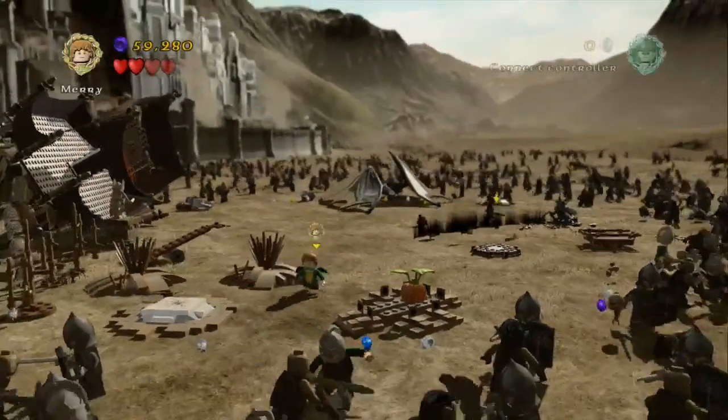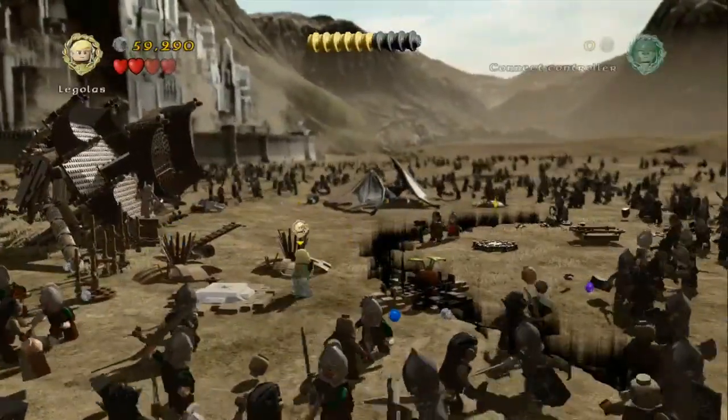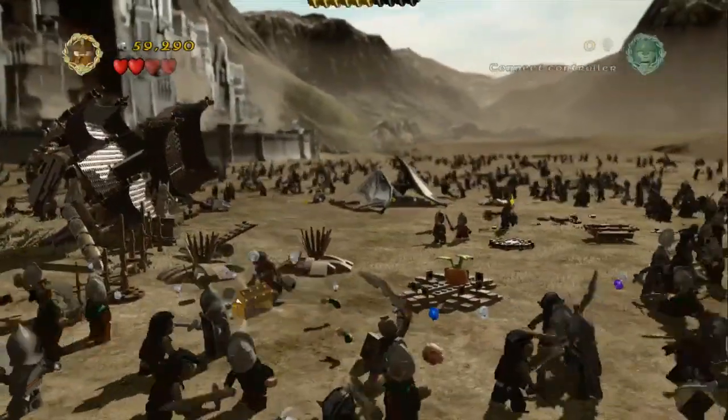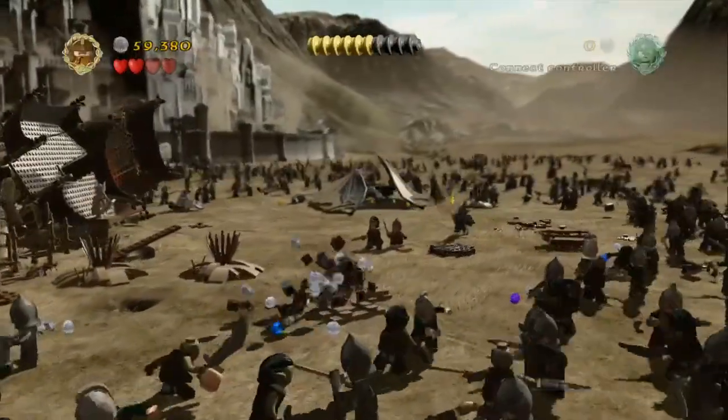Head over to the bottom left hand side of the screen, switch up to Gimli, jump up and smash down, and that will give us the sixth minikit piece.